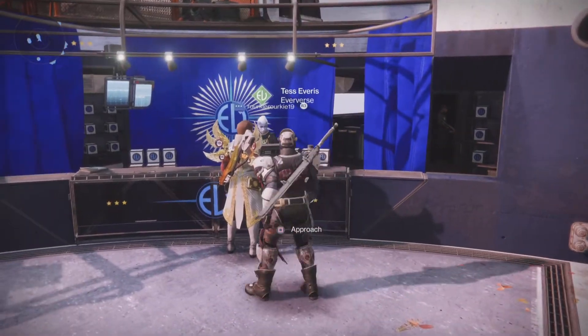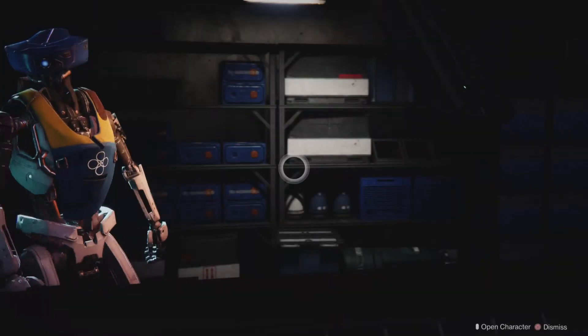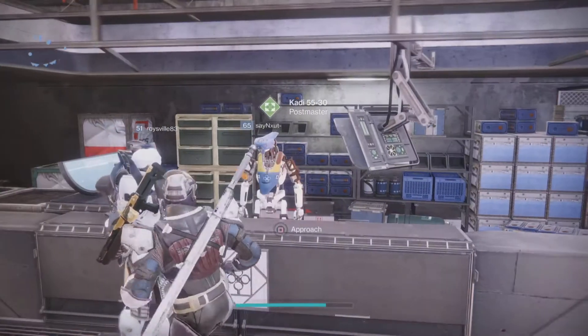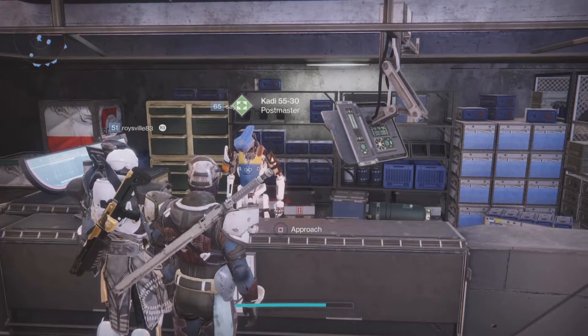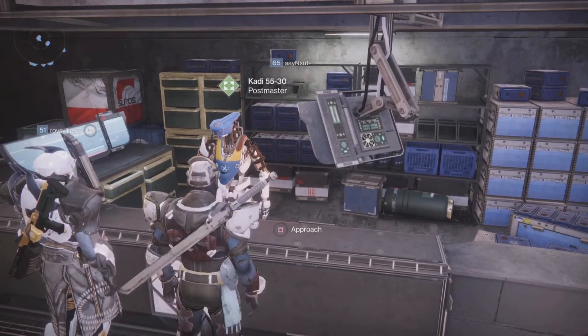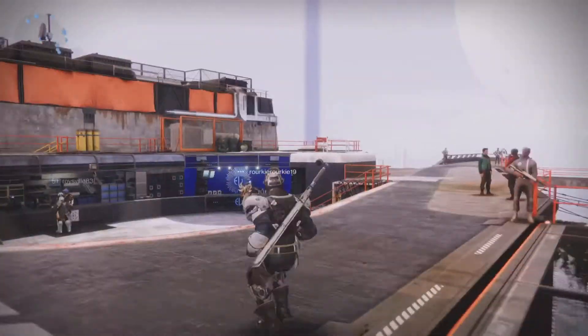This is Eververse — basically a store where you have to pay with real money. And if you don't pick up any loot from missions and it drops somewhere else and you don't know where it is, it goes over to your Postmaster, KD-5530. That's the Tower explained.